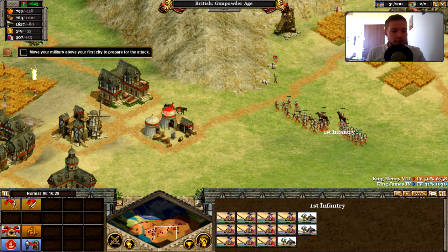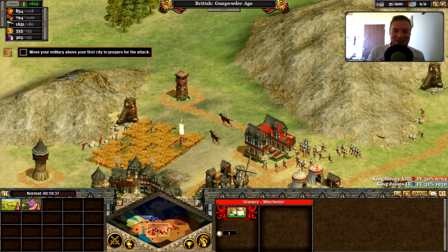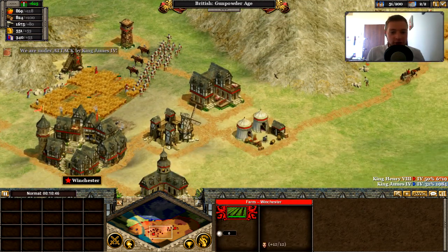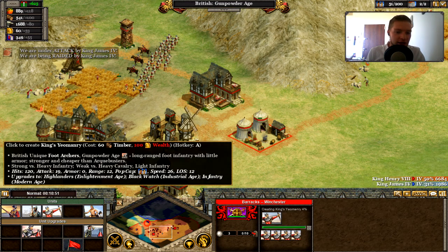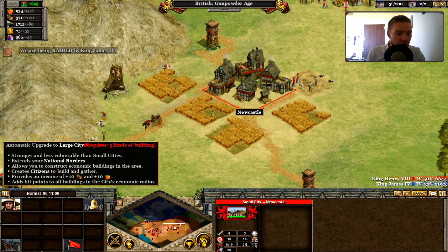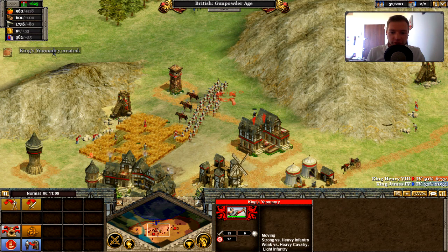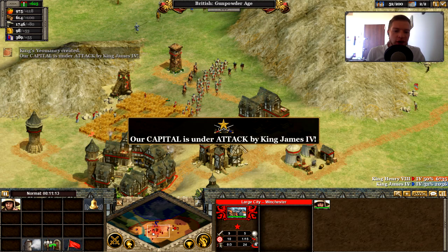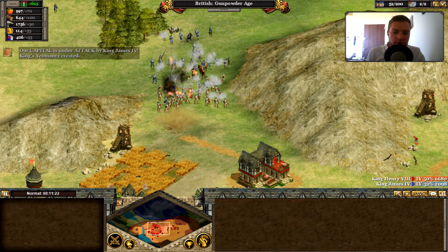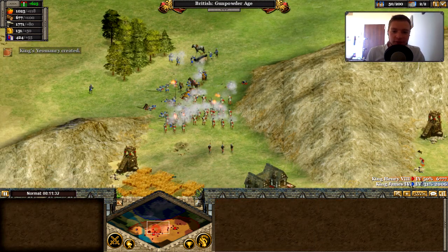We move all military near Winchester to prepare for the Scottish attack. The tutorial reminds me to sound the alarm when the Scots attack so citizens run to safety. Here they come — I sound the alarm! Citizens run in, troops engage the Scottish. The arquebusiers and longbowmen deal with the attackers. I unsound the alarm when it's clear. We wrecked the Scottish! This is so historically accurate — where's William Wallace now?